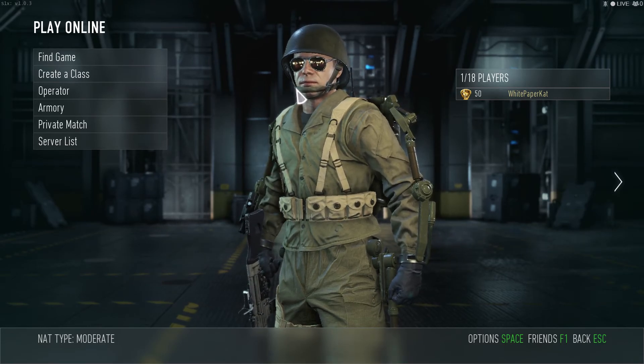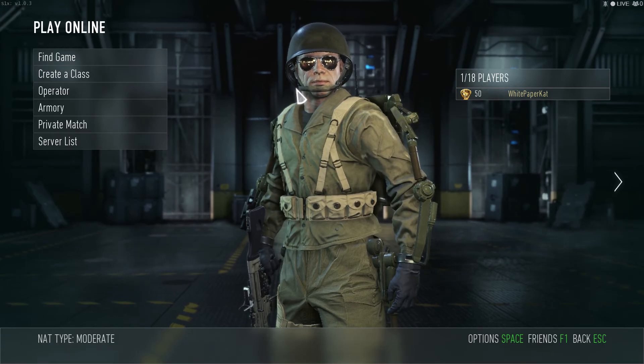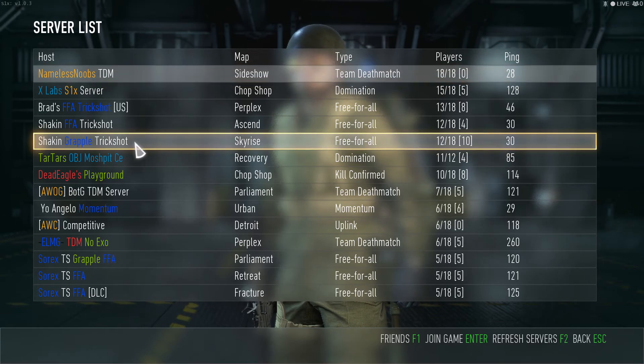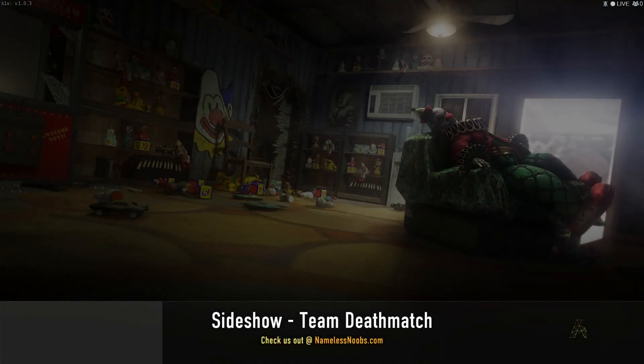No more waiting online forever to find a lobby. Just hit the server list and there you go — no more waiting. All you have to do is look for what you want to play, and boom, we're in. Just like that.